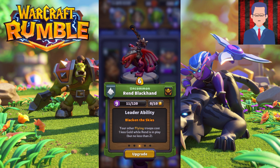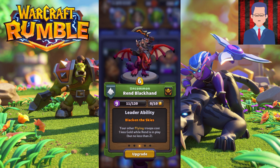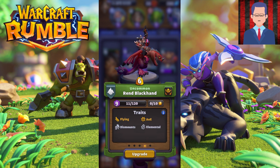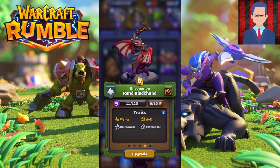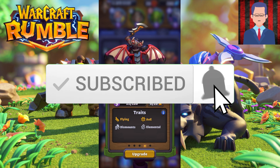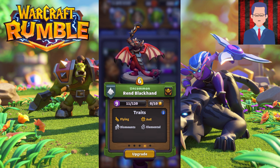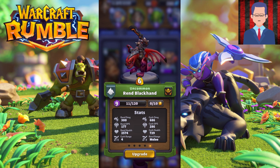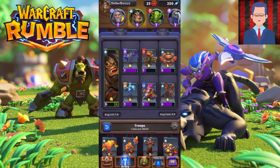Note that troops do not cost less than 2, so the discount only works with minis that are 3 cost or more. Also, Rend Blackhand himself is a flying troop. Whenever he gets knocked down, the dragon flies away and Rend just goes back to the ground and fights enemy units. He's actually a great damage dealer and also a tank, so he's pretty good early on, especially if you have a ton of flying troops right behind him.